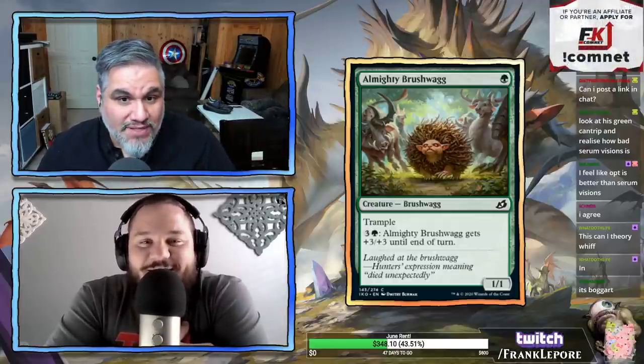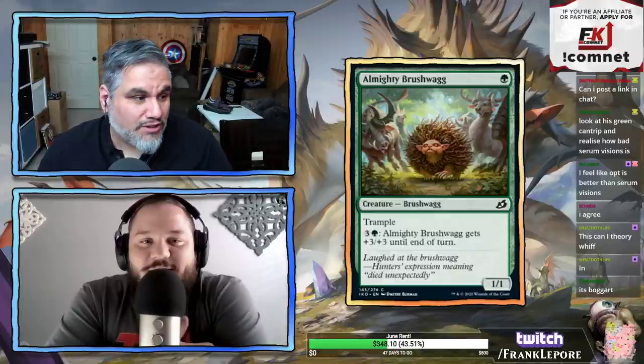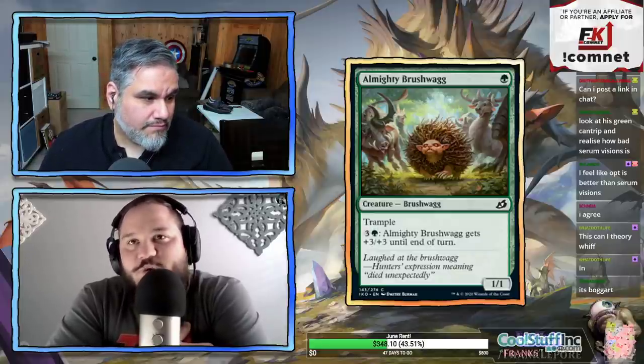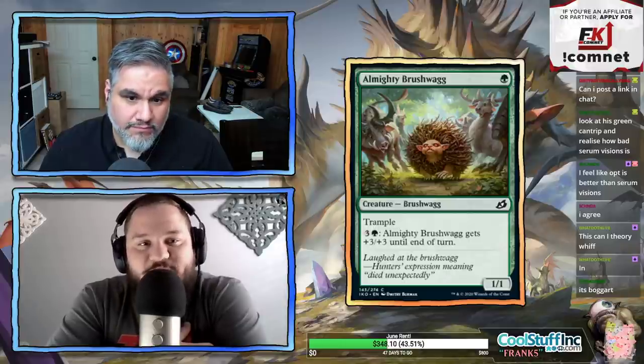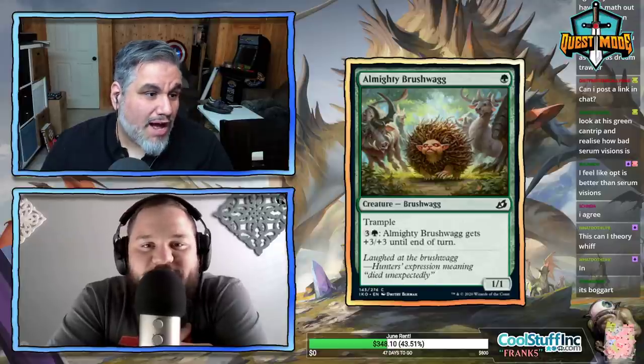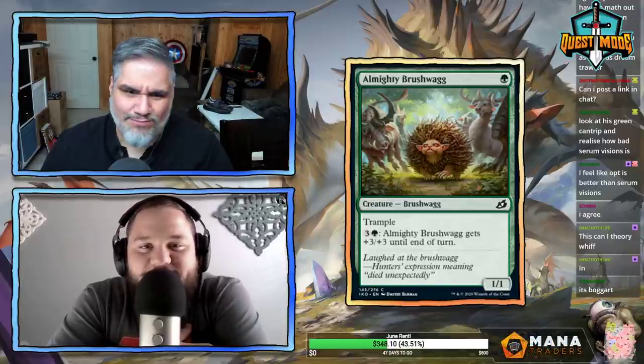Look at this green cantrip and realize how bad Serum Visions is. Most people agree Serum Visions is a sorcery and therefore trash. Opt is better than Serum Visions — being an instant matters more than scrying two after drawing.